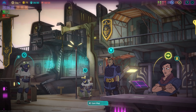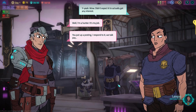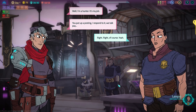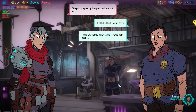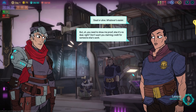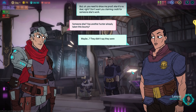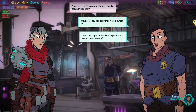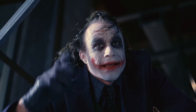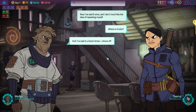If I want to fight Lasko right now, by talking to these individuals I could find out if they'll back Lasko up in combat, or sometimes you can pay them off and say, 'Hey, look the other way.' 'What the hell did you just say? You posted a bounty?' 'Yeah, didn't expect to actually get any interest.' 'I'm a hunter — it's my job. You put up a posting, I respond to it, we talk pay.' 'Right, of course. I need you to take down Drabbit — he's a debt dodger, a Rise pamphleteer. Dead or alive, whatever is easier. But you need to show me proof, else it's no deal. Don't want you claiming credit for someone else's work.' 'Is another hunter already taking his bounty?' 'Maybe.' Two folks can go after the same bounty at once. 'I've said it once — I don't much like the idea of repeating myself. Where is Drabbit?' 'I've said it a dozen times: shove off.'